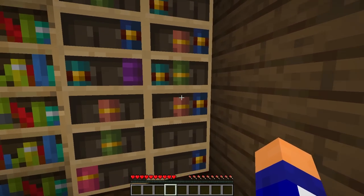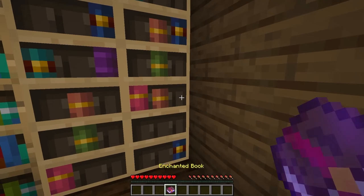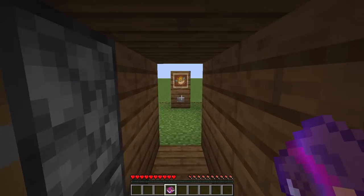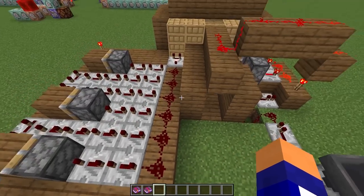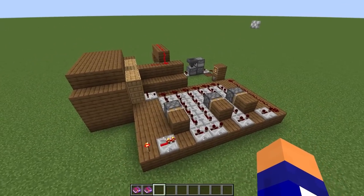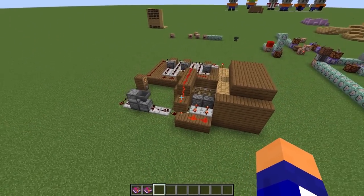If I pull some of these books at random, the door won't open. But if I pull the first book, the fourth book, then the sixth book, it opens up, allowing us to hide a secret treasure room behind a bookshelf. Here you can see all of my really messy and probably inefficient redstone. I may be good with commands, but I'm garbage at making redstone contraptions. But maybe one of you can design a better chiseled bookshelf combination lock.